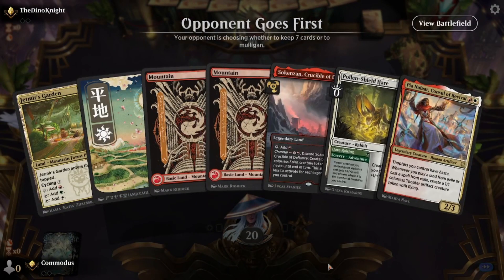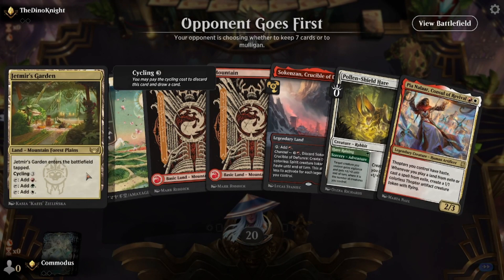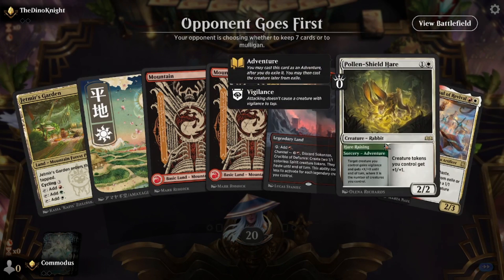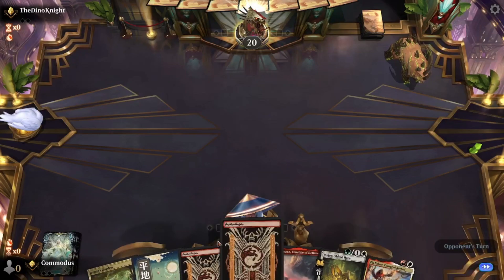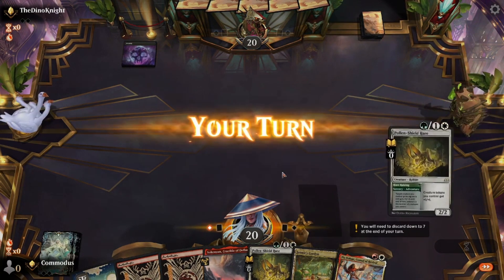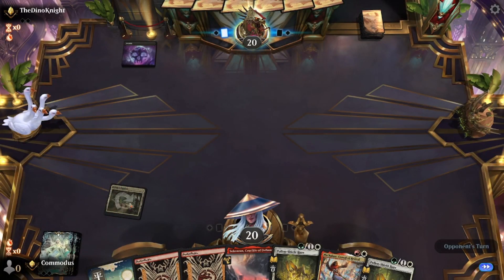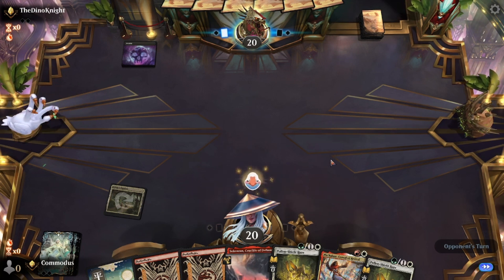Here we go — we're gonna keep this. Yeah, we're definitely going to keep this. It's actually a solid start: Jetmere Garden, then we can Pia, pump the Pia, cast the hair, get a token, and the token will be a 2-1 because of the hair. Pretty sweet. Turn one swamp. They're looking at our colors saying, wow, those are the wrong colors to be playing in standard. And they might be right. A little goosey, a goose honk.